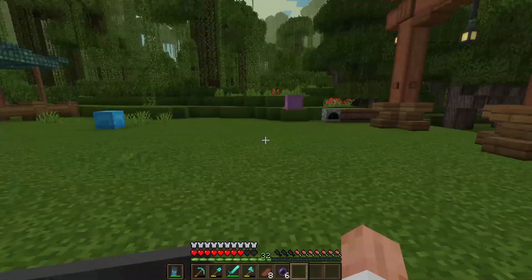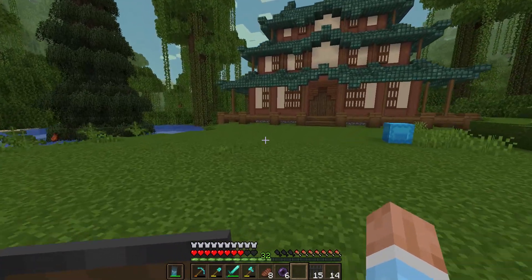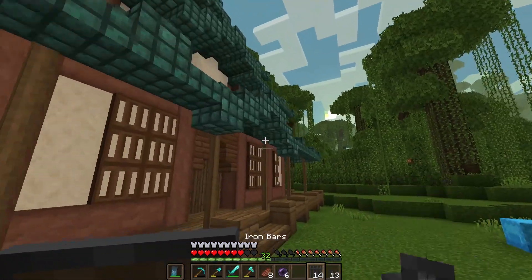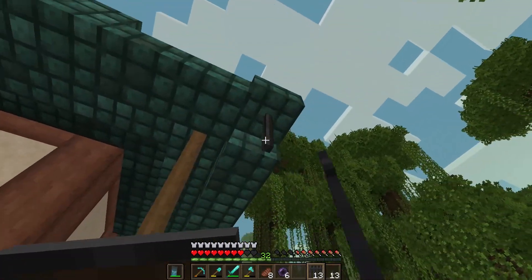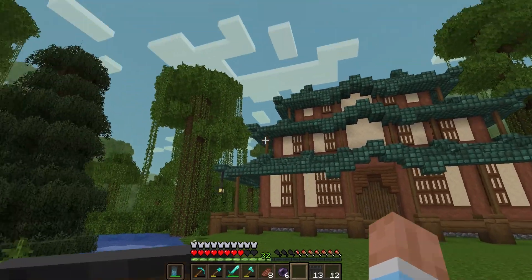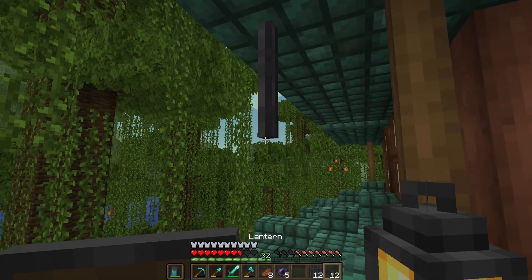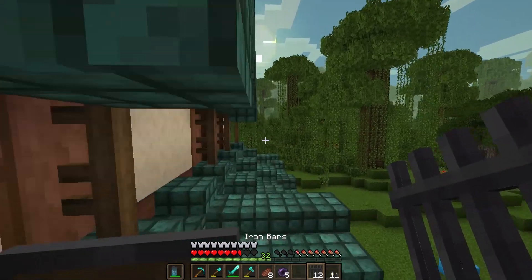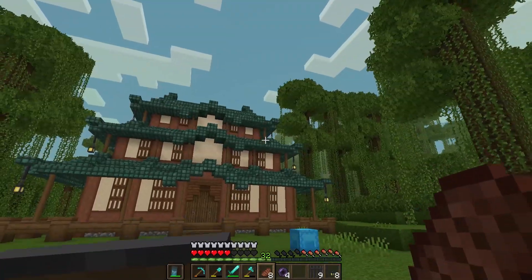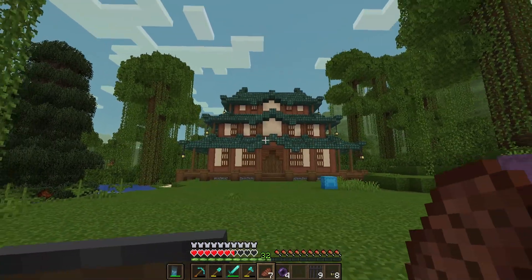I want to add some lanterns in the corners. There and there, and over here, right there. Yeah, that's cool. We could also hang some from the upper level — those top ones might be hanging a little too low. I'll move those up a block. I like that — I think it looks pretty cool.